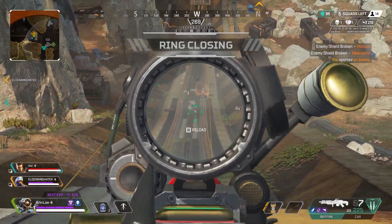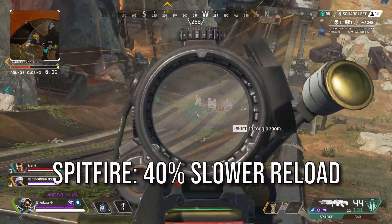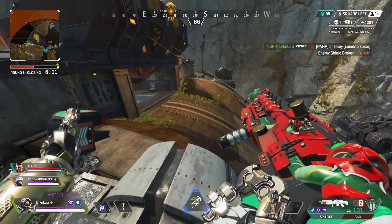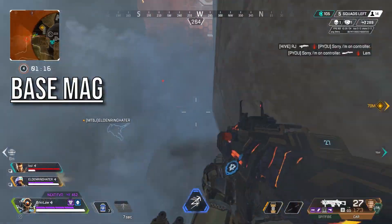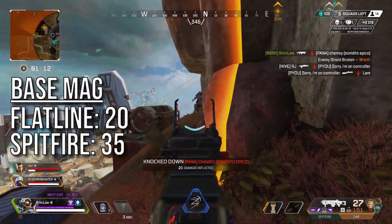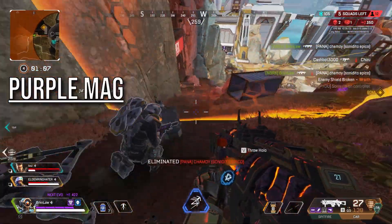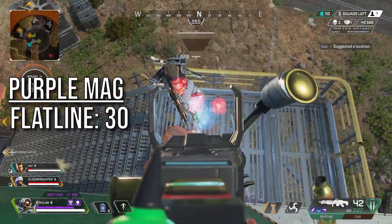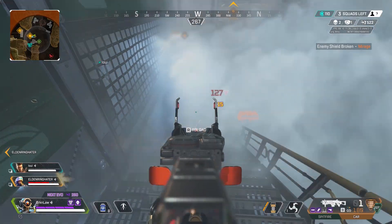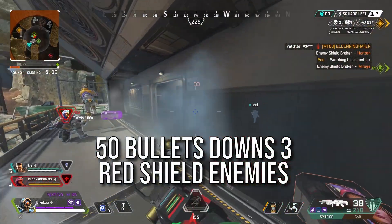Looking at reload time and magazine sizes, the Spitfire is 40% slower to reload than the Flatline, but it has a larger mag size so you shouldn't have to reload as often. The base mag size for the Flatline is 20 bullets, while the Spitfire has 35 bullets to start — enough to down almost 4 enemies off drop if you hit every shot. When adding purple extended mags, the Flatline gets 30 bullets as its max, while the Spitfire has a whopping 50 bullets.